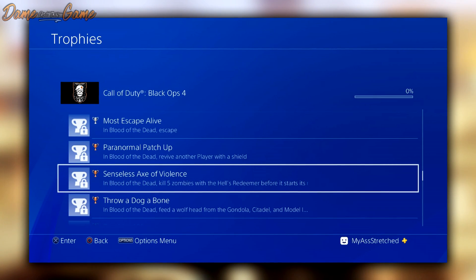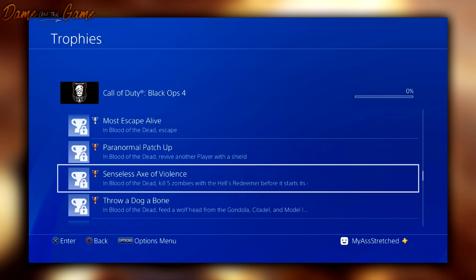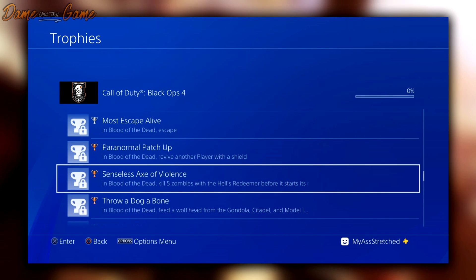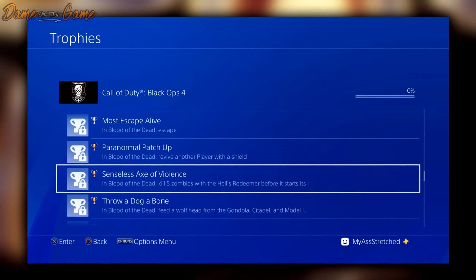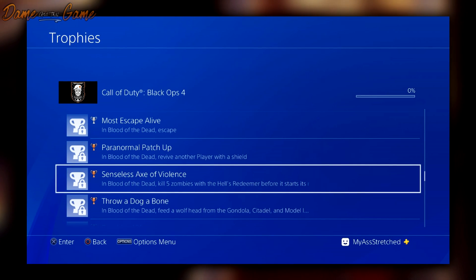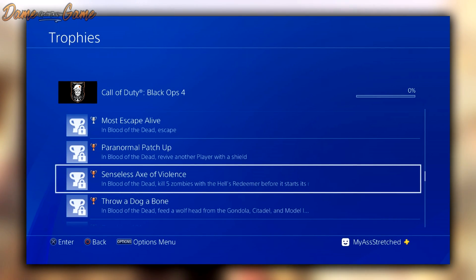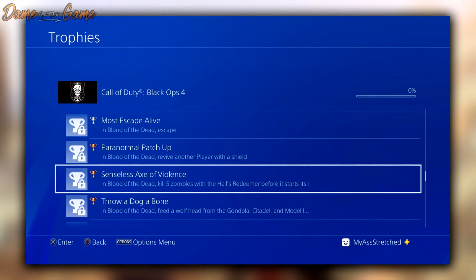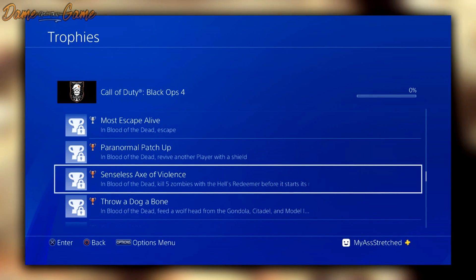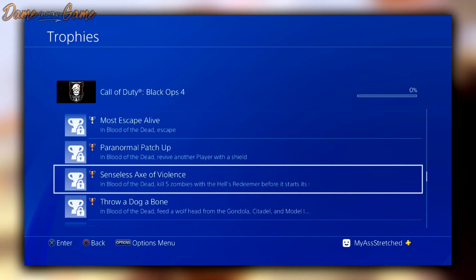Next is 'Most Escape Alive' — simply escape, confirming we will be escaping Alcatraz. The next one is 'Paranormal Patch Up' — in Blood of the Dead, revive another player with a shield. It seems like the shield is coming back as a buildable, and it's going to have a special ability allowing you to revive downed players — similar to the staffs in Origins. Very excited to get my hands on this.